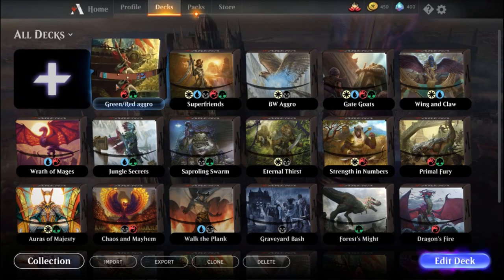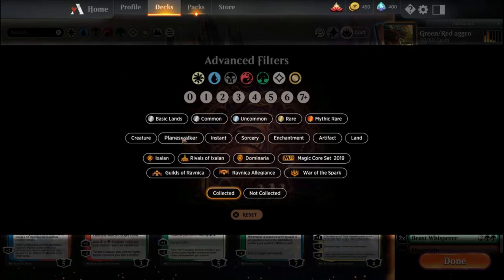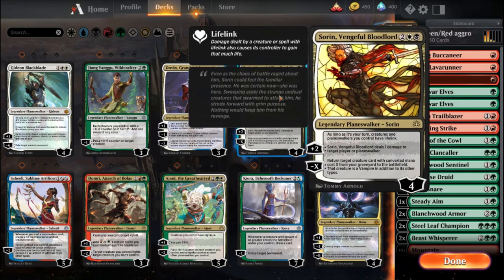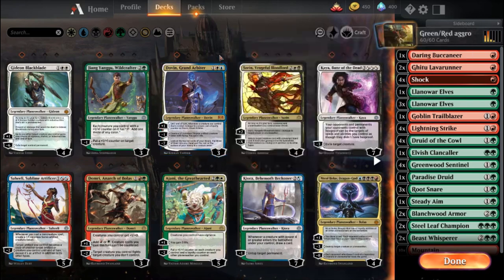I'm going to go into a random deck here and show you the planeswalkers we got. Look at that — I had like four before yesterday. Sorin, Vengeful Bloodlord — that's actually a really fun card to use, I like him a lot. Gideon Blackblade, Domri Anarch of Bolas, Ajani the Greathearted, Nicol Bolas Dragon God. We have a ton of cool planeswalkers. If I could figure out some way to make a Super Friends deck out of these, that'd be crazy.